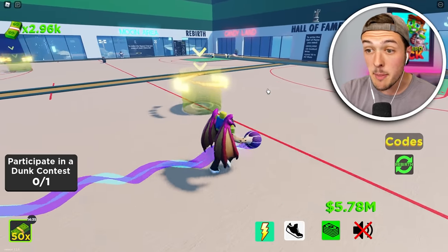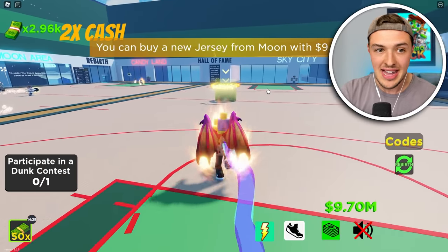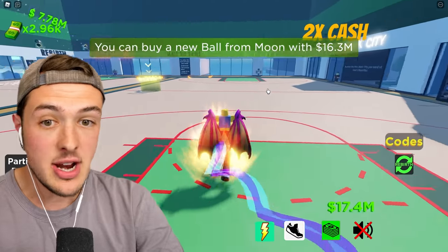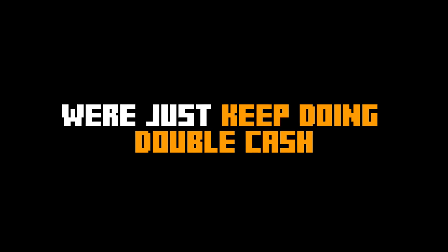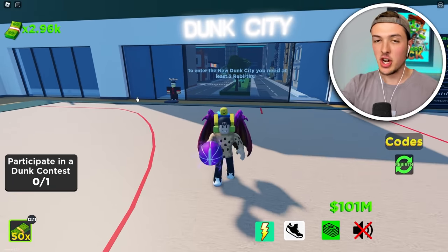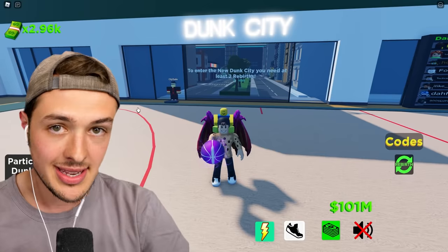We could buy a jersey from the moon. Wait — can we already just skip to the moon? We're making some fat stacks right now — we just made like $3 million. We just made another $7 million. This is so easy. We're just going to keep doing double cash, still waiting on the next dunk contest so that we can just slam dunk on everybody.